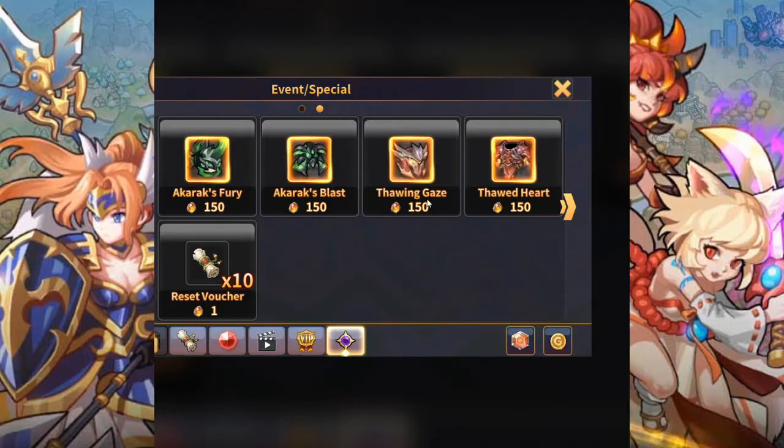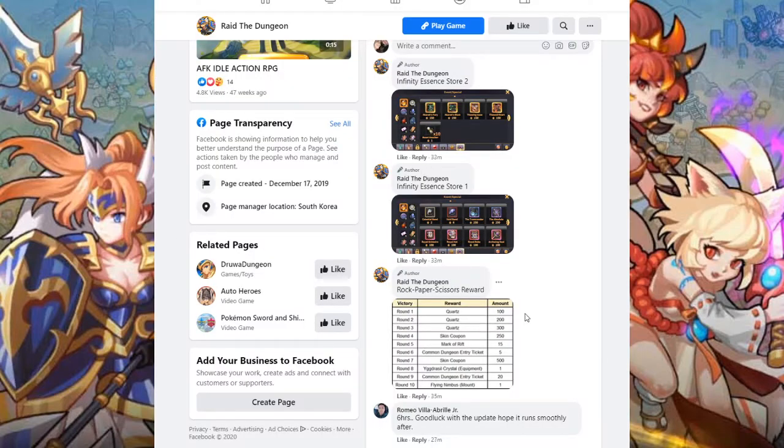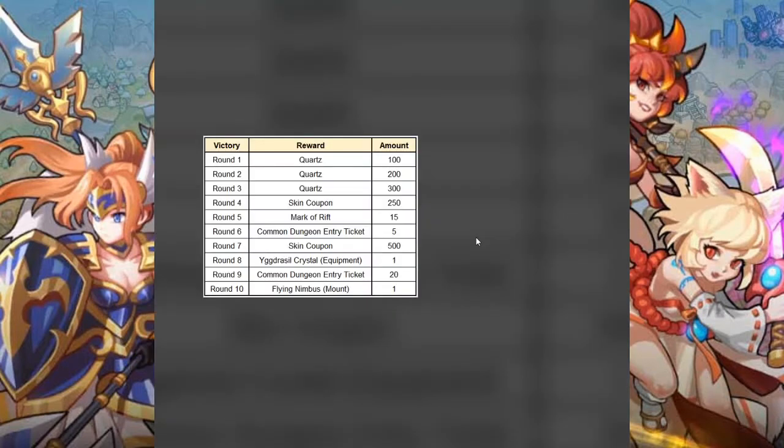This is the second page of the Infinity Essence store. These appear to be skins — they could be actual items, but yeah, they're skins. These two are eternal items, and they also have the reset vouchers x10 right here. So I believe these are new skins coming. Now let's check the rock paper scissors reward.